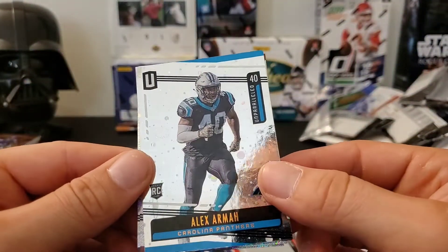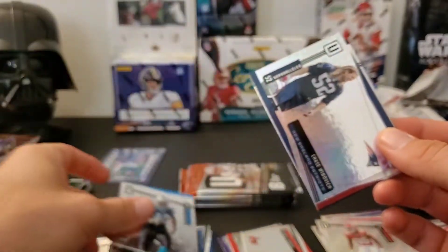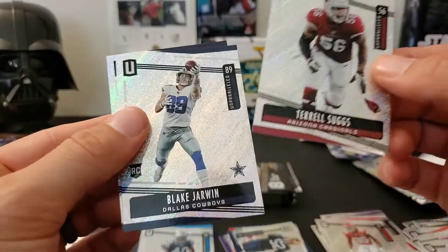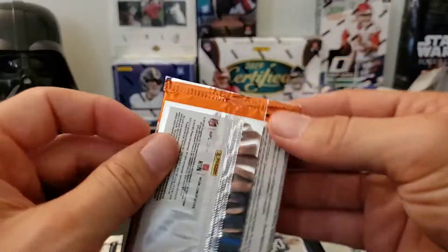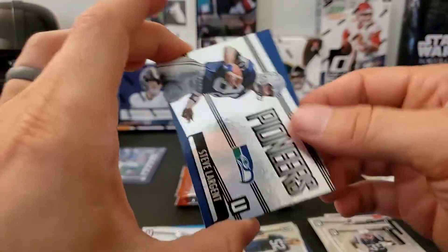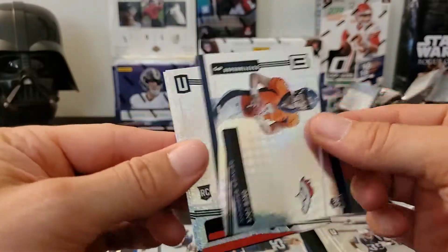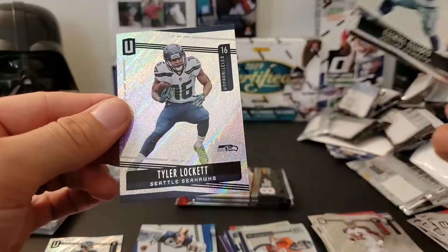An Alex Armah cosmo card. A Chase Winovich. Terrell Suggs, Blake Jarwin, Jared Goff. Jarrell Casey, a rookie of Keon Crossen. Earl Thomas. Pioneers of Steve Largent. Drew Lock rookie — that's a nice rookie there. William Golston rookie. Ezekiel Elliott and Tyler Lockett.